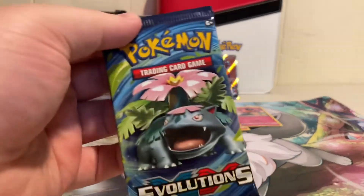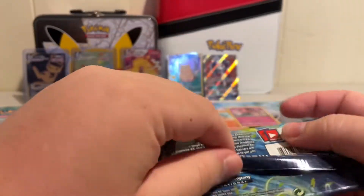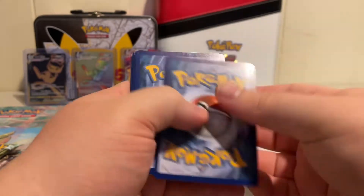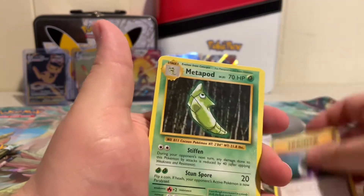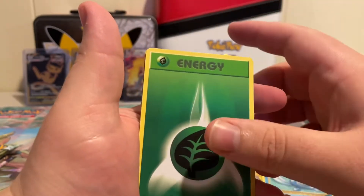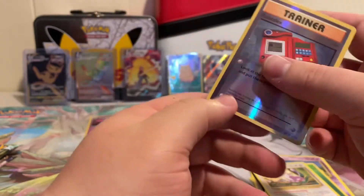Alright, Pokemon XY Evolutions — this is 2016. Hopefully we can get something. One, two, three, four. Arcanine, Rainer, Rainer Sword, Spirit Link, Potion, Metapod, Onix, Nidoran, Doduo, Green Energy, Rattata, Pokedex Trainer, and that's it. Not too bad, but still it should be a little bit better. We're halfway through it, so let's get to opening these vintage cards.